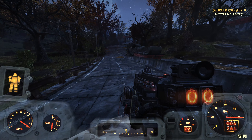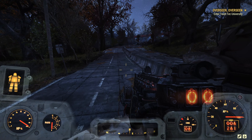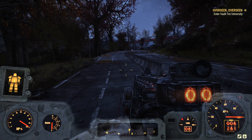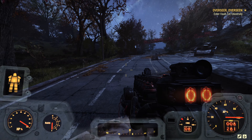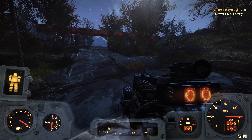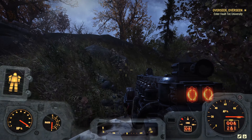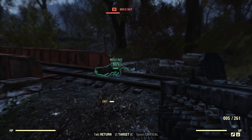Hey everybody, welcome back to the channel and welcome back to Fallout 76. We are currently on our way to Morgantown right now to bust into Vault-Tec University. Vault-Tec U is right here smack dab in the middle of Morgantown. The overseer wants us to figure out how to get into Vault 79 - apparently there's some treasures in there we need to rebuild civilization. Since Vault-Tec U was the brainchild for all the vaults, that's probably the best place to start.